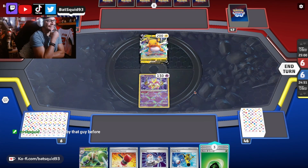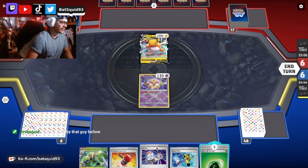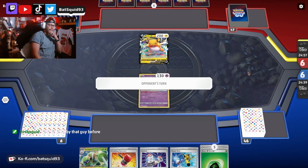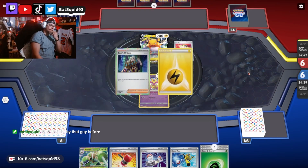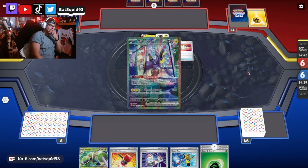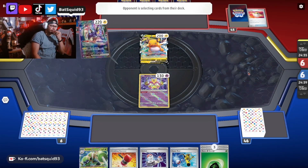He has never really been a threat to me. We're not gonna waste these energies on him — this is awful. We're dead, we lost. He could attack turn one and I could be a goner. Let's see if I survive. There's the Ultra Ball — he's gonna get Miraidon on, got rid of a Boss. There's Miraidon — now he's gonna fill up his bench. Does he have Electric Generators? If he does I'm done — I just need to survive one turn.